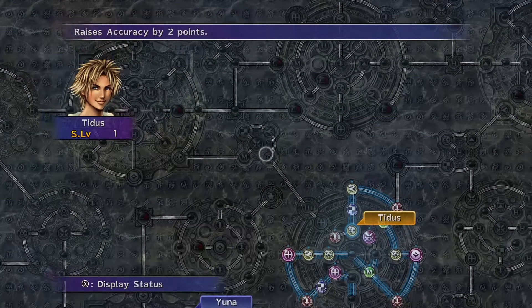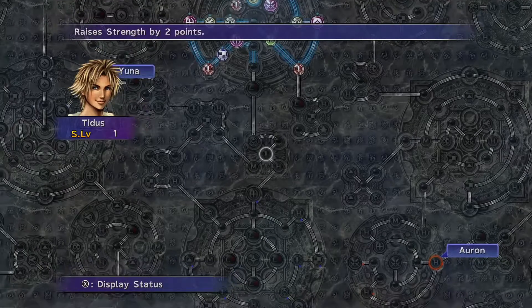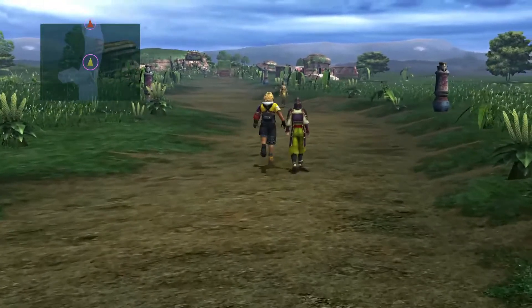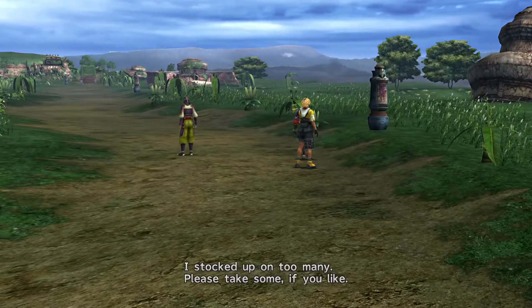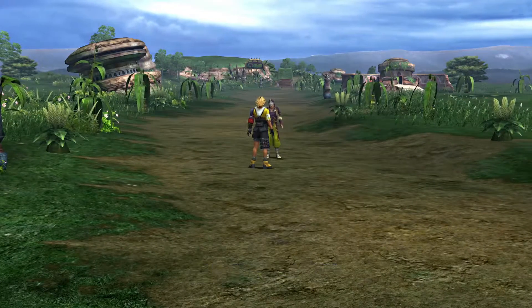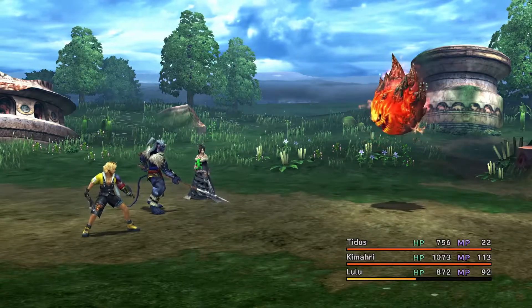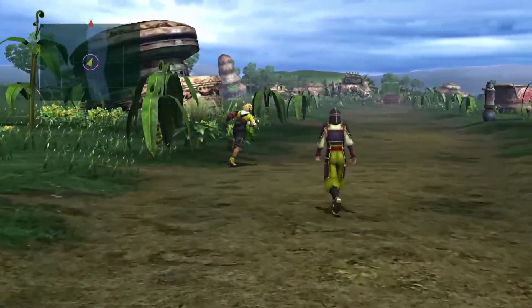What would this lead to? Accuracy, strength... we won't worry about it for now. Looks like we finally got the little thing for that stuff. Stocked up on too many — please take some if you like. Ooh, thank you! That'll come in handy. Well, poison's not really a huge thing, but Vanquish Sin, Return Home for a hero. Ailments aren't really a huge thing if I'm being completely honest. And we got three mana spheres from there, which is not bad at all.